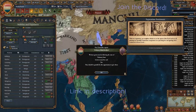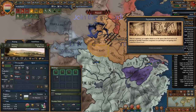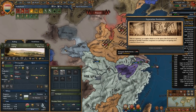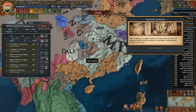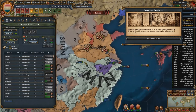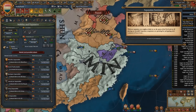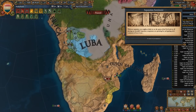I do have some rebels here, but I think what's in my best interest — because this is the land that's giving me a lot of overextension, specifically the provinces that they have sieged down over here — is to march some guys up there and just give a couple of them to Min.